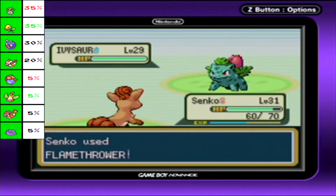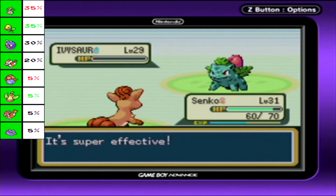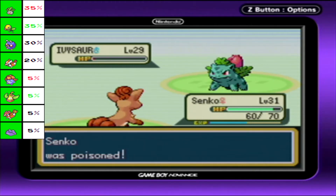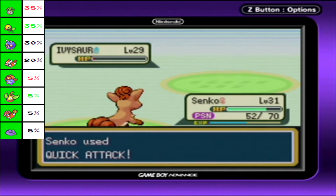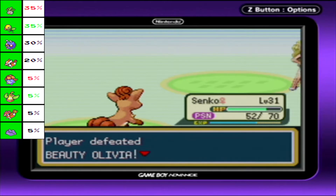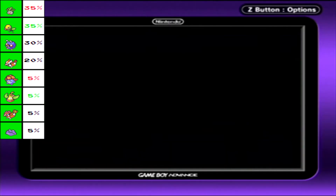Senko is actually pretty close to the point where I want her to be before evolving. She has one more move I'm intending to learn before we change things up and get ourselves a Ninetales. This is also a really good spot to use the Versus Seeker because there are a lot of trainers on this route, so easy experience.